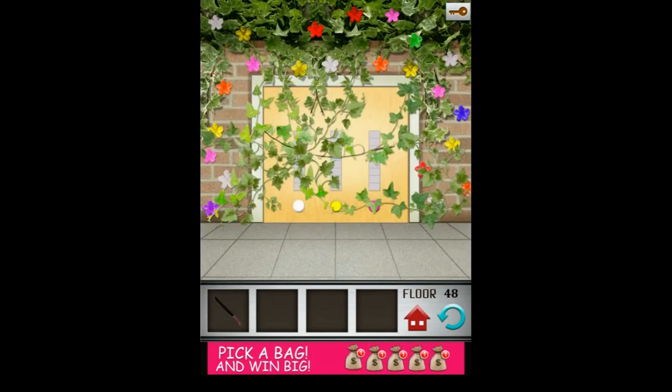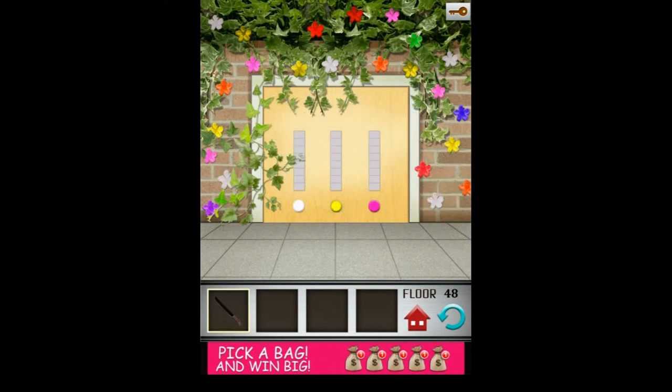On the 48th level you should take the knife from your inventory and start cutting the plants. Once you've finished you will see 3 colored buttons: white, yellow and purple.